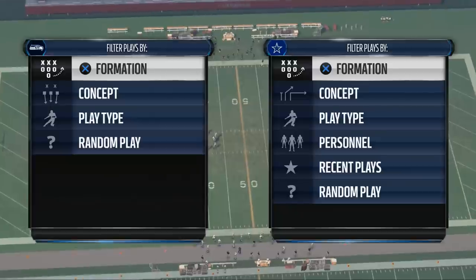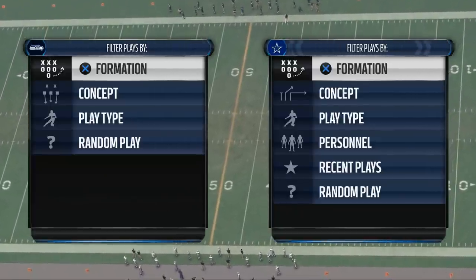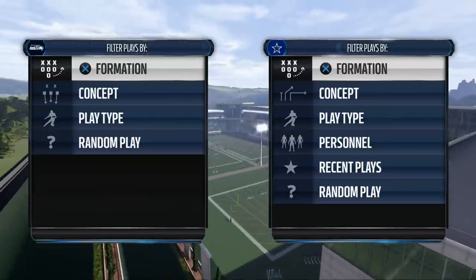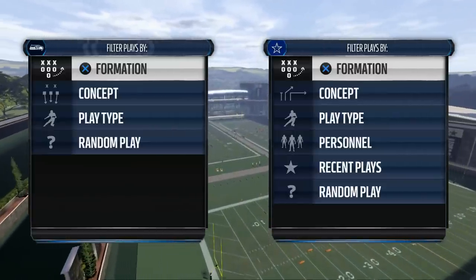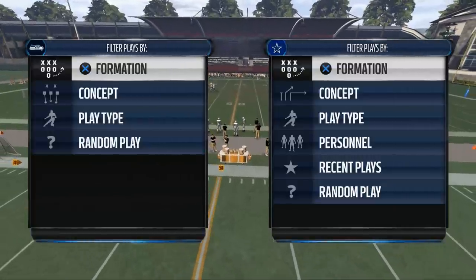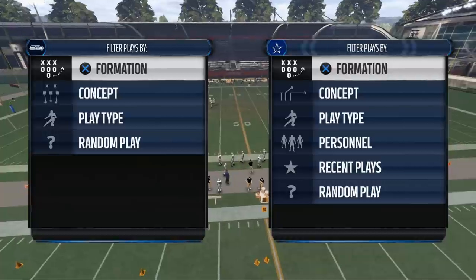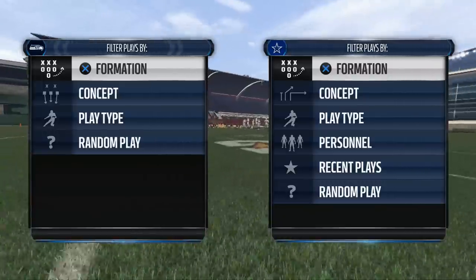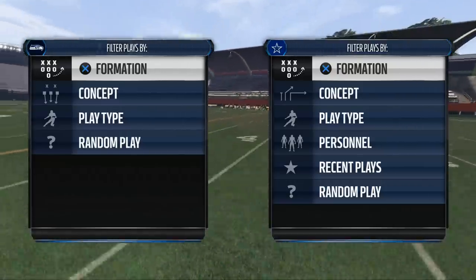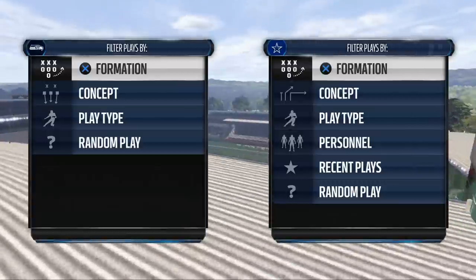The defense also needs to all look the same — every play needs to look the same. So the five components are: base play, man blitz, zone blitz, man defense, and zone defense. What we really try to accomplish with our base play is a run defense primarily. That's what we look for as far as our five sets for success defensively.